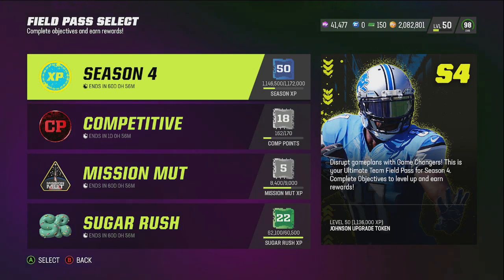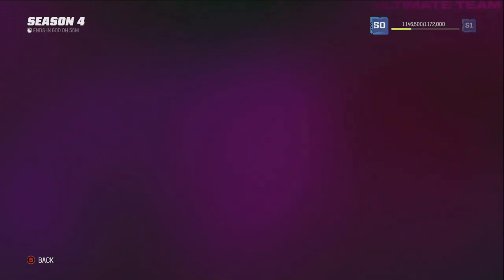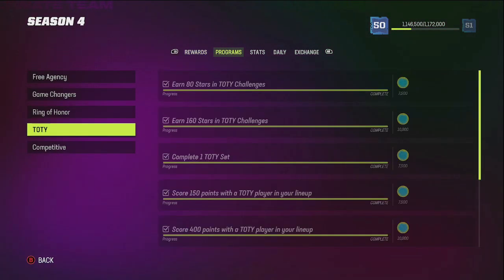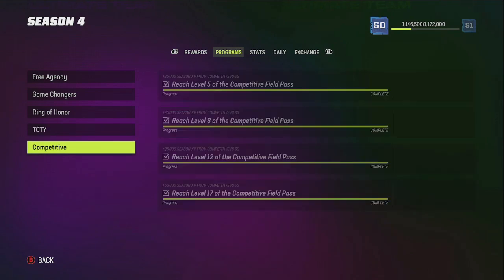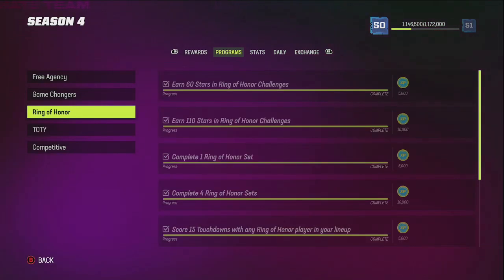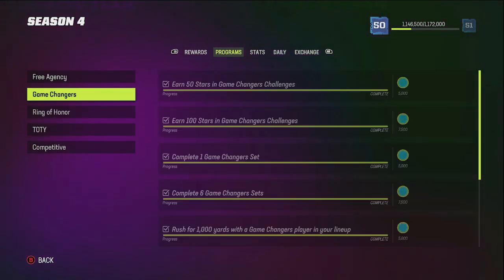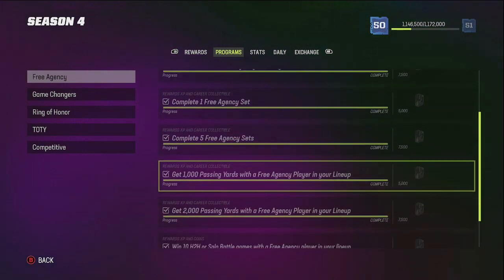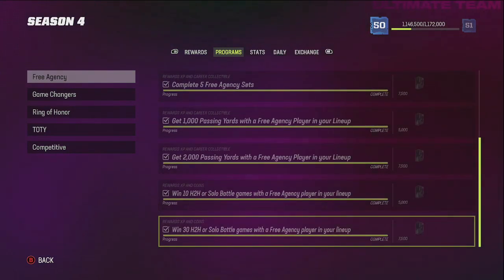I was at the end of level 47 and then I look up and it's like I get 10,000 coins, I get the pro elite pack, and then I get Calvin Johnson. So here's what I did: if you go to the Season 4 Field Pass, what's critical is you need to complete all of these. It looks like a lot, but if you've been keeping up to date — having at least one Team of the Year player, one Ring of Honor player, one Game Changer player, and one Free Agency player in your lineup — you nine times out of ten already have all this done.